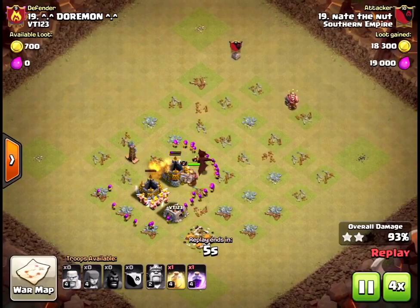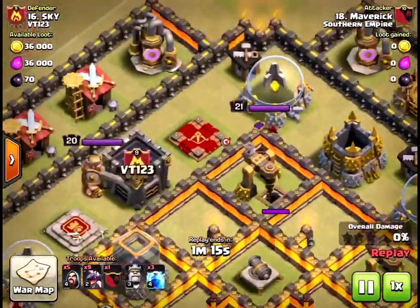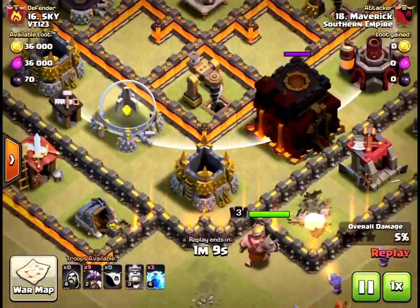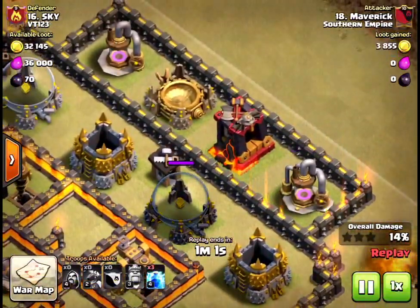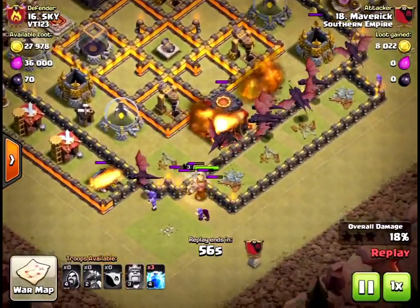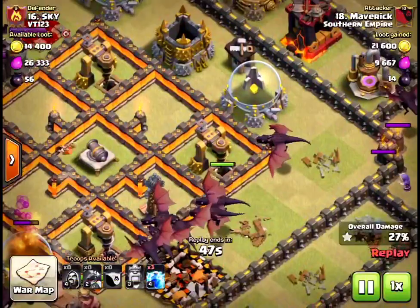Let me show you the base I actually 3-starred, but it's not showing up. This is Maverick's attack against this base. It has a Queen, King, and a level 7 cannon — it's a Town Hall 10, level 11 wars, pretty maxed out stuff. He went with a dragon raid — nine drags, level 2 drags.